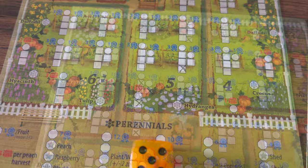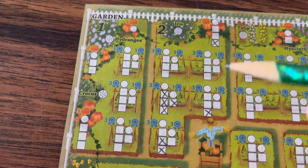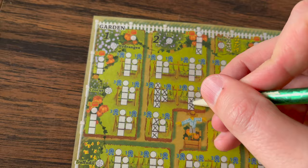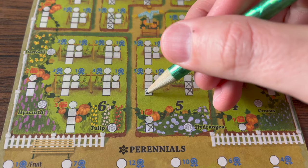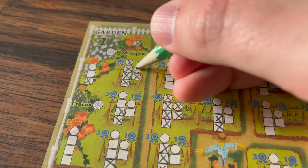The water action marks the next empty box of every crop that has been planted in that garden section matching the value of the die. With time, watering will mark off the most boxes, but only if you've planted enough to benefit more from that watering action.